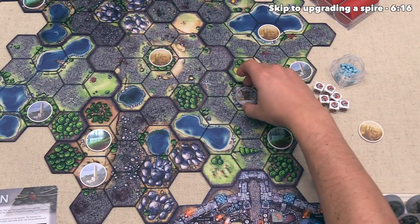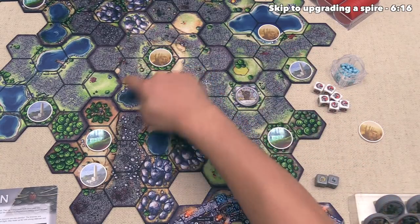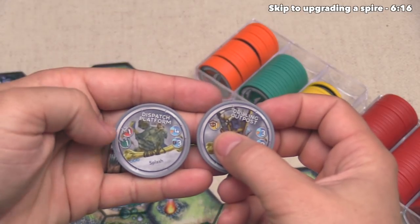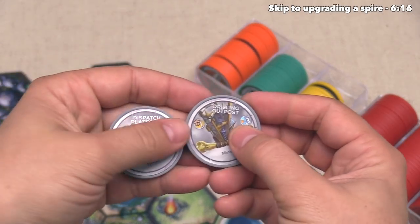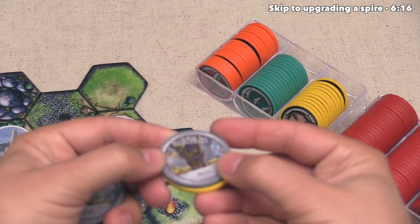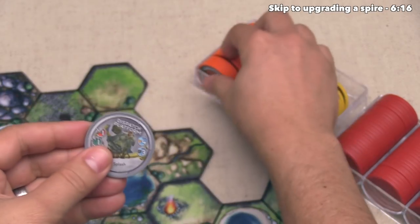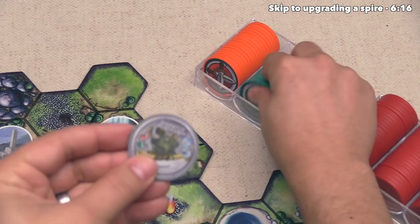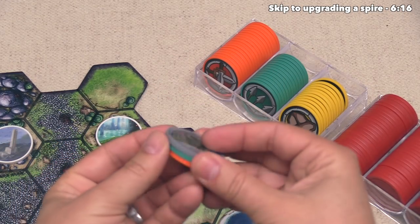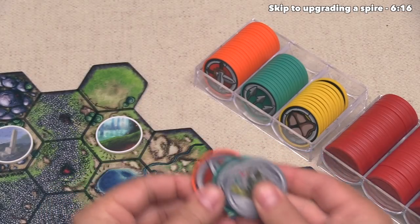An area is also in your influence if it is adjacent to a hex area that has one of your spires. So at the start of the game each player has influence only in the area right in front of their fortress. But if we were to build a spire here, then going into the future we would have influence on all three of those hex areas as well. Whenever you build a spire you immediately put the listed upgrades underneath it, and the order in which you put them down will matter, but I'll explain how that works later on.